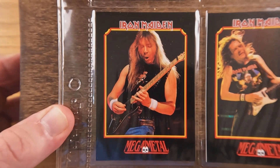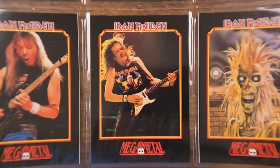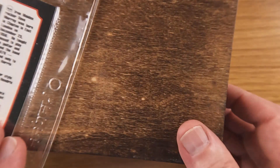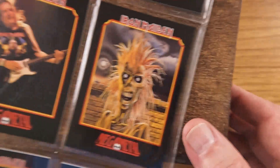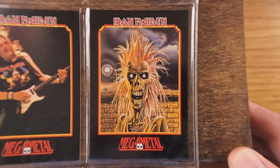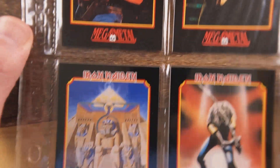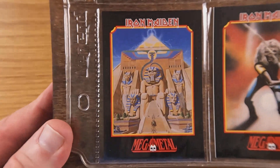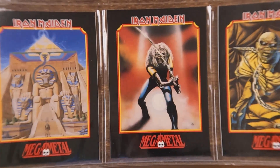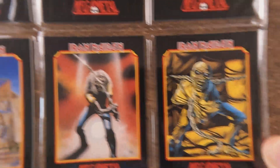And I believe that's Steve Harris and — let me see — yeah, that's Janick Gers here. Dave Murray, Adrian Smith was gone from Maiden at this time; he left after 'Fear of the Dark,' and since they had that cover there, I'm assuming he wasn't a band member when these cards were made. All apologies to Dave Murray and Adrian Smith for getting you two mixed up, but these things happen.